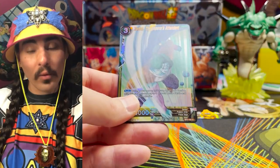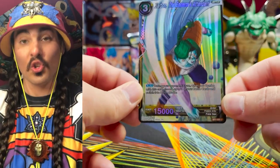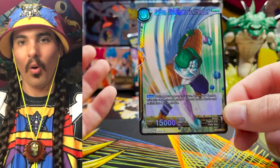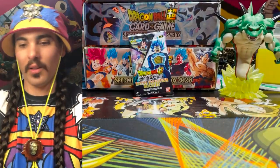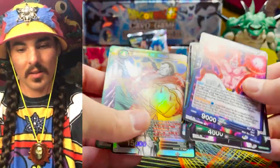Oh whoa, I didn't realize they reprinted this — it comes in foil now! This card is awesome because you can basically just untap a blocker by comboing — if you have a revenge blocker, you just combo this guy and untap whatever you block with. Very cool — did not realize they were reprinting that, that was awesome.